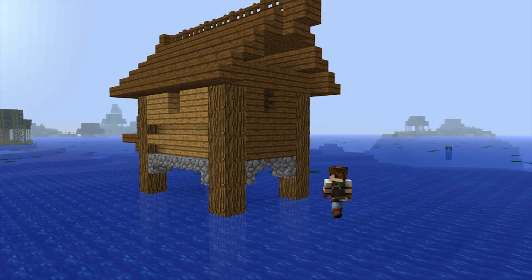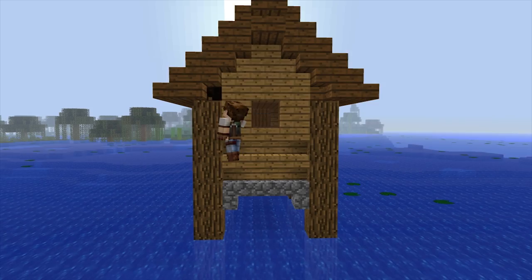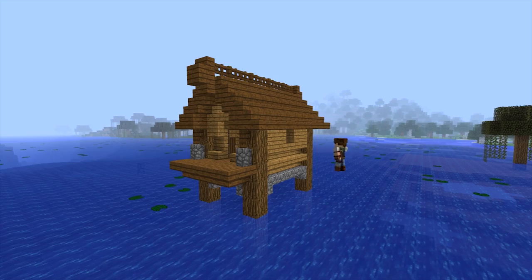I've decided to use a variation of blocks and even use stair blocks to add a bit of extra detail. What's the point of having an entire house built out of just spruce wood? So we've used some oak wood and even added some cobblestone across the bottom edge as a sort of trim or archway, and this is looking pretty good already.